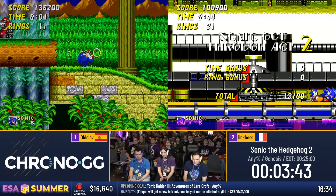On to Hill Top here — everybody's favorite zone. Taking the yellow spring, it comes straight over the fire. Good boss fight there by Link Boss as well.